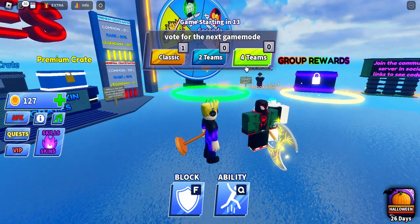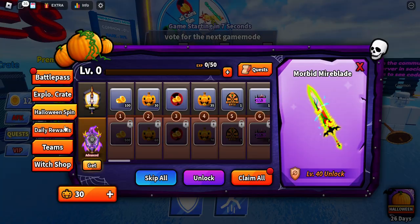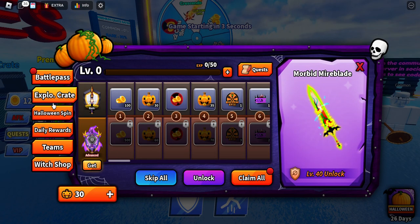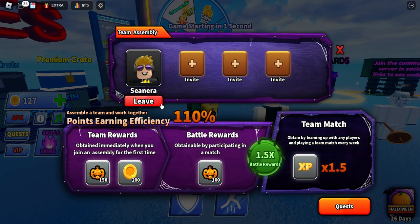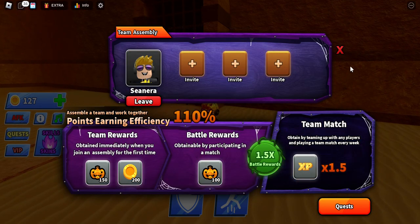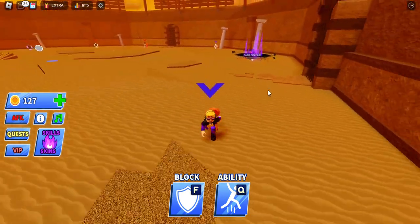The battle pass is in the bottom right. There's a bundle running for 30 days — oh wait, with teams! You can invite someone to your team, but you have to pay for that. We're doing teams anyway though.